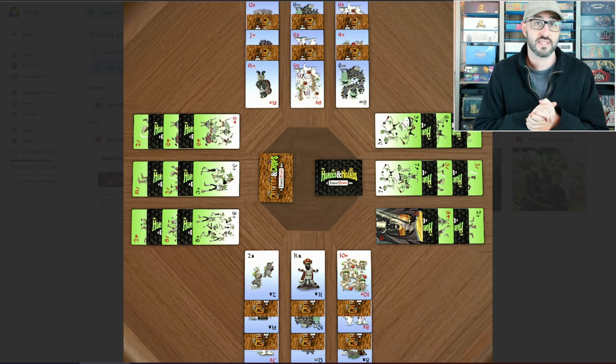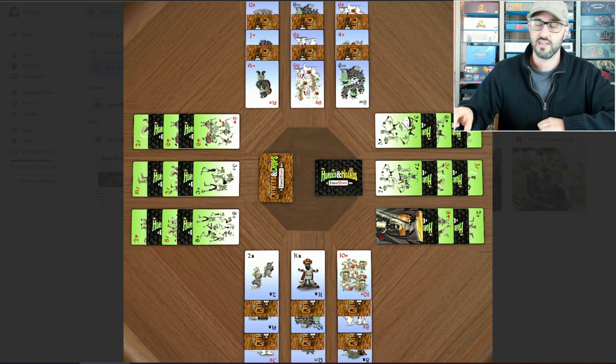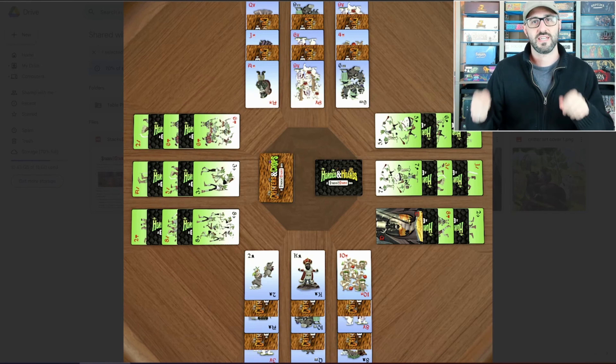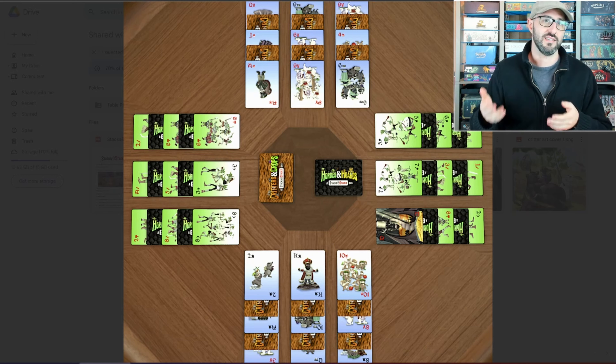Players will be able to take a few different actions on their turn, with one of those actions being to play a card from the front of one of your stacks, matching it with one of your opponent's stacks in various ways in order to claim those cards for yourself into a pile of claimed cards that are going to be granting you victory points at the end of the game.